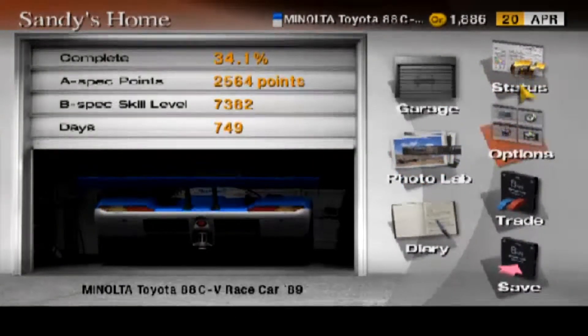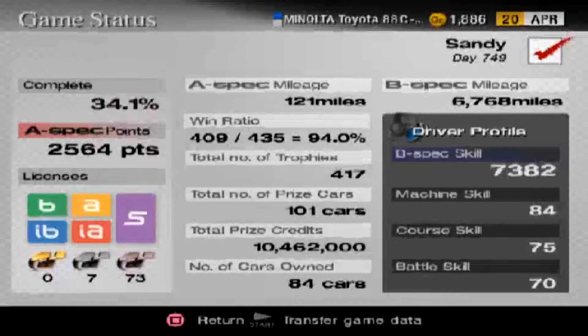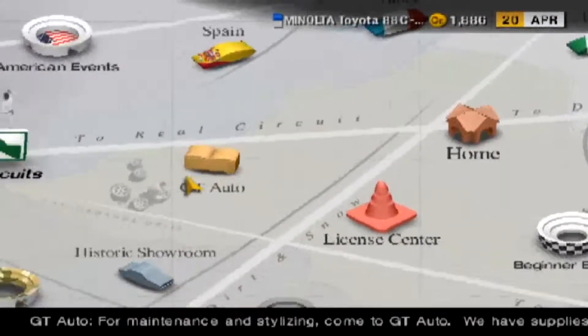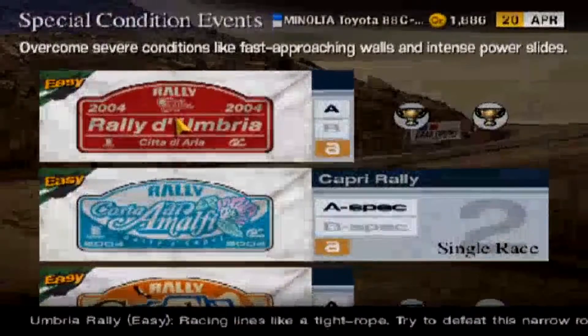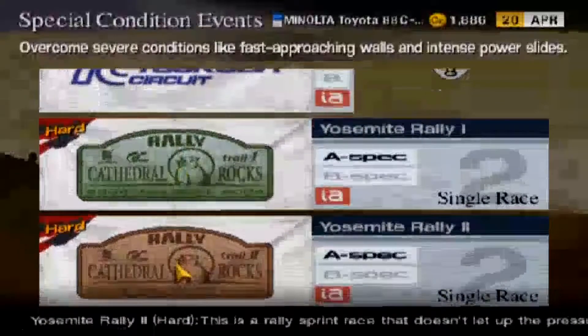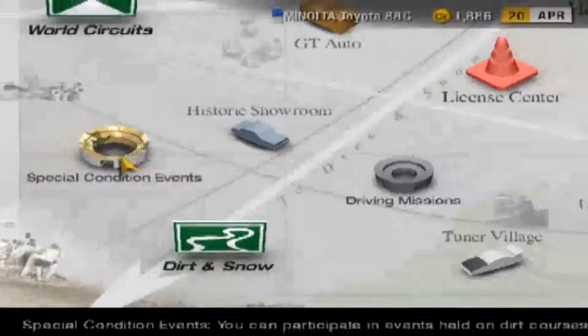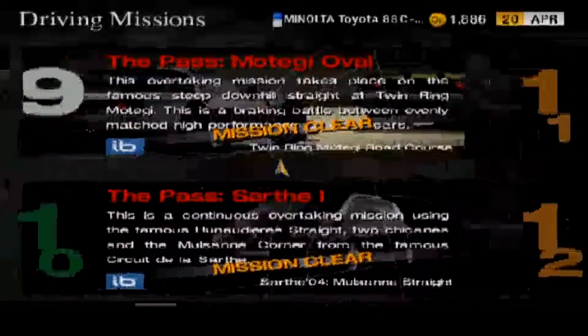The game's lagging right now for some reason. I've basically done all the licenses — you can see I've got B, A, International B, International A, and of course the special licenses. The reason I've done them is so I can go and do some of the special conditioned events, like rally events and stuff. I've done the Tsukuba ones because they're dead easy, and I've also done a few of the driving missions — the first ten, basically.